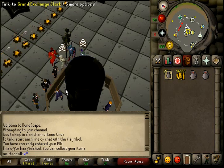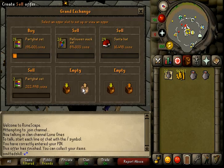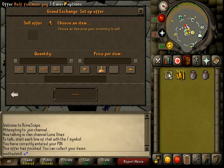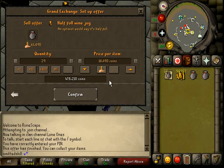Yeah, about a 3k difference there — that's decent. 13,457. I wish I would have held on to buying them because I bought them for around 40k each. I really wanted to bank it. Even with all the rares it's gonna sell for 16,490. There we go.